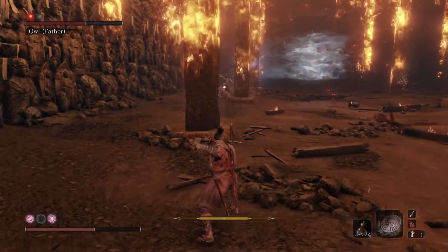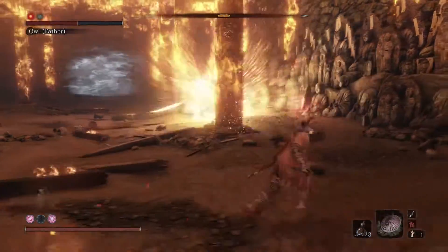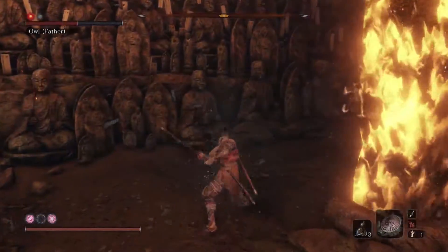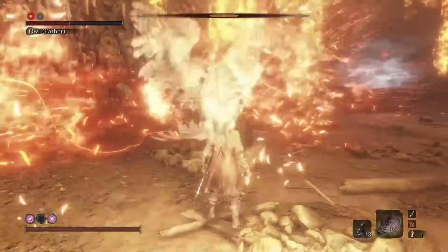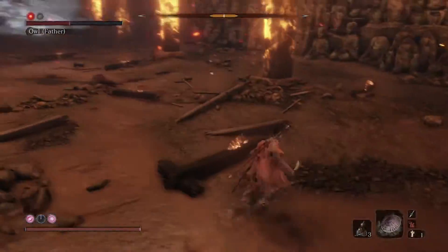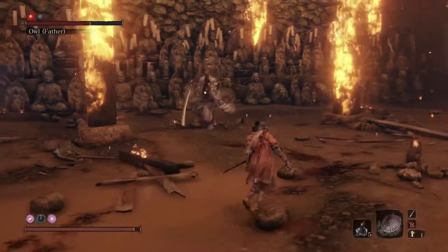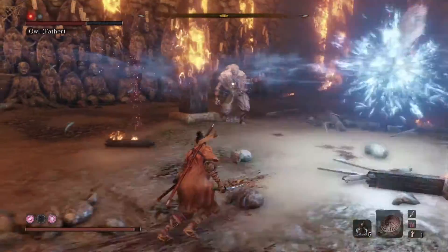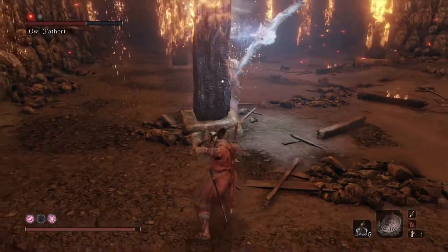He often — I think it's fair to say most of the time — follows the owl attack up with his perilous thrust attack. It's best to get some distance between you and Owl. So if you jumped over the flames, you can catch his perilous attack with a Makiri Counter, or maybe you can even be out of range if you ran far enough away. If you put pillars between you and the owls, those can disrupt his attack. He also tends to teleport right after this, so just be aware of that.